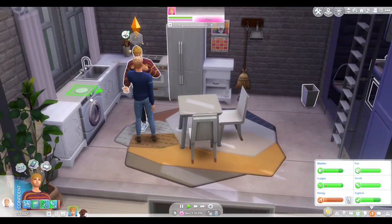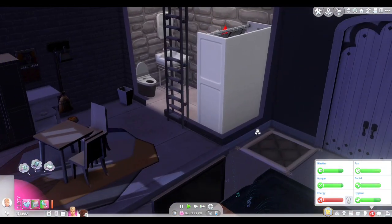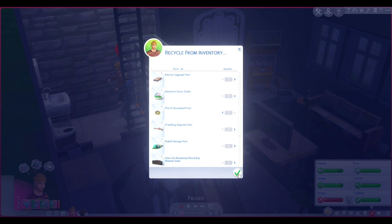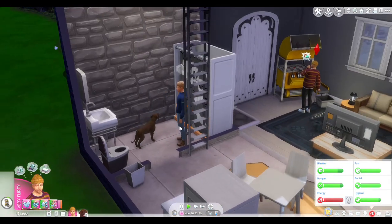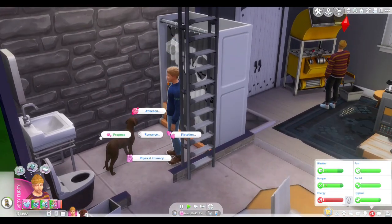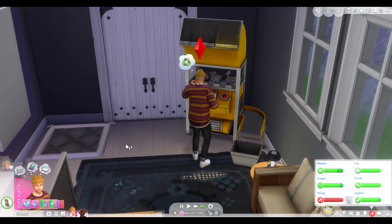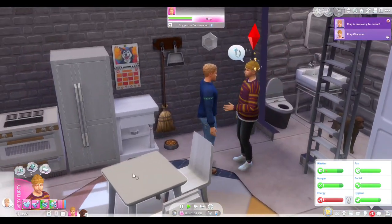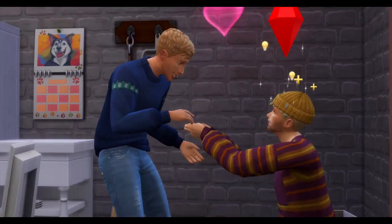A little woohoo! Let's put that in his inventory so we can recycle it later. You're not gonna go to sleep yet, okay? He definitely needs to go to sleep, but I really want him to recycle some of these things. He needs to talk to Jordan and propose. That's what I want him to do. Now that that's done, there we go. Done.